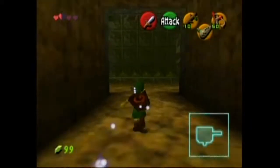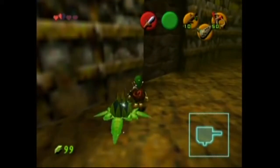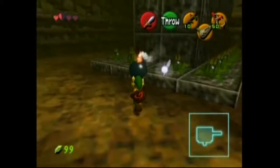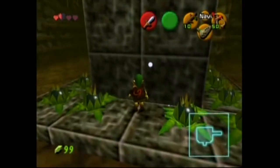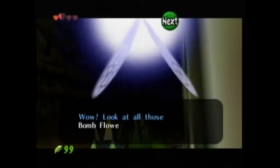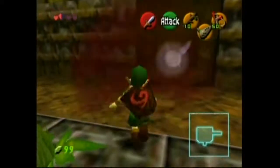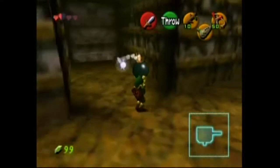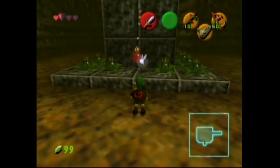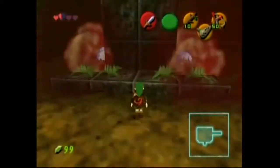Okay, well, this is a really easy puzzle. It's literally pick up a bomb and then drop it here. Wow, look at all those bomb flowers. Is there any way you can set them all off at once? Well, there was, but I threw it that way. Oh well, I guess that kind of worked too, because we did kind of need to blow up that. Anyway, let's put our bomb there — chain reaction bomb.